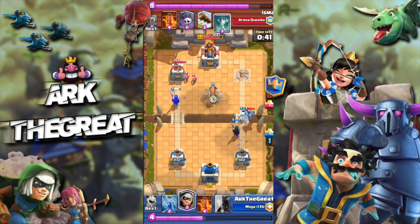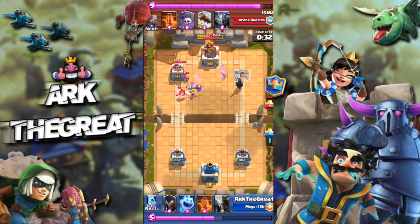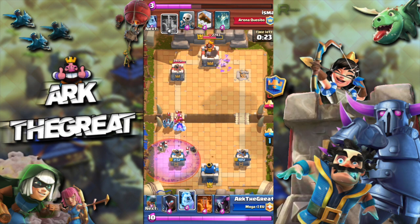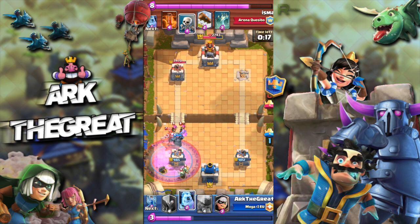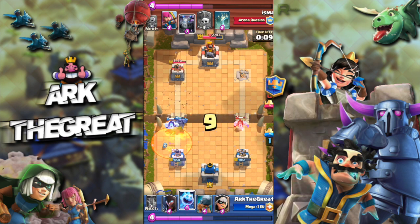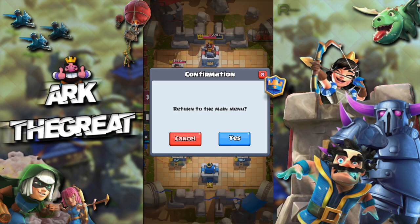I don't know what he was thinking — he didn't have graveyard in his hand. I keep applying pressure because I don't want him to place another big graveyard push. My opponent was leaking for a while but did recover, and now there are a bunch of archers on me so I place my PEKKA for the tankiness. In hindsight I probably should have just played night witch and ice golem, but PEKKA works too. My opponent tries desperately to cycle back to another poison, but he doesn't have enough time — and that's GG WP.